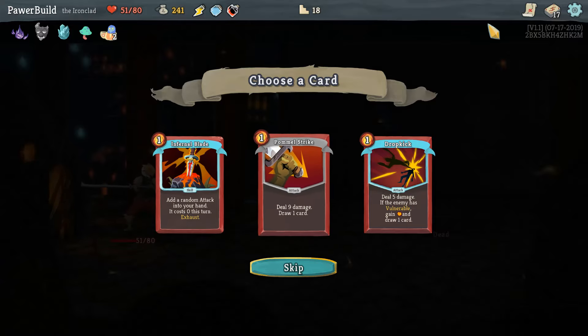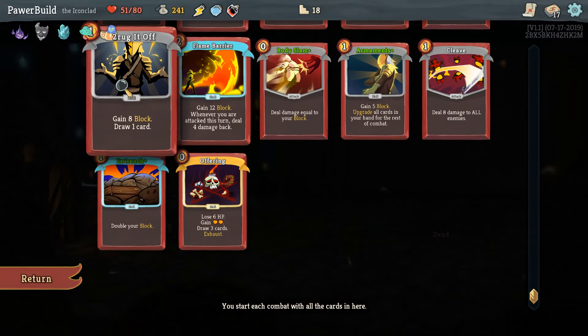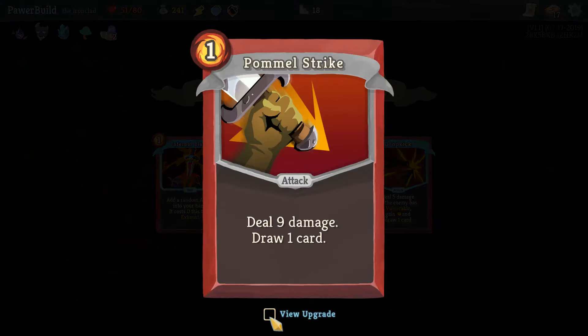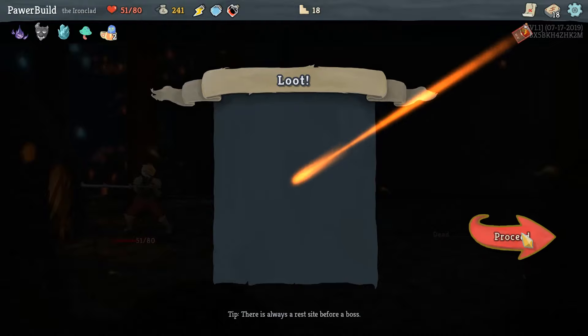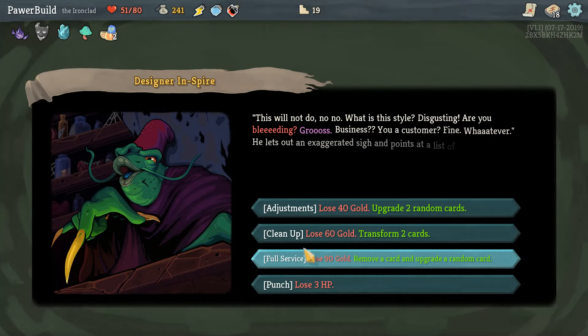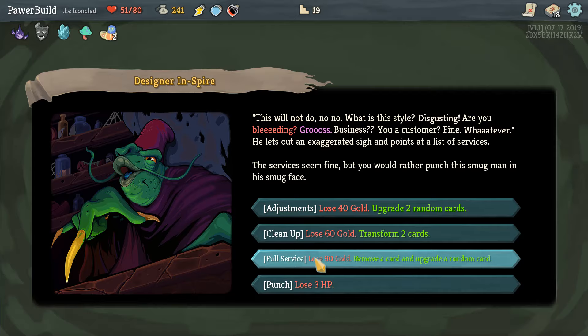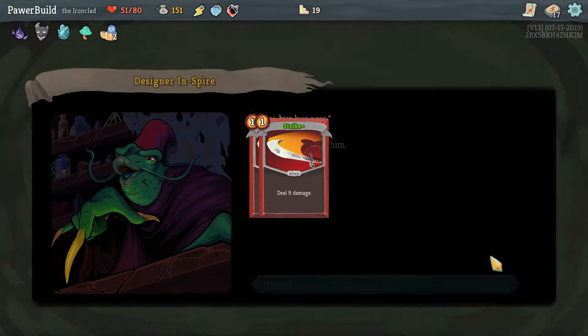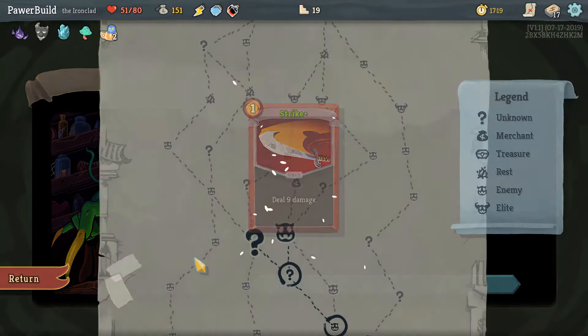I don't particularly want any of this, but I think I need to start getting more attacks. That upgrade's nice — I'll take a Pommel. Colorful shop. Let's remove a card and upgrade a random card — I'm going to get a Strike out of here. Let's upgrade a Strike; that seems great. Fantastic.